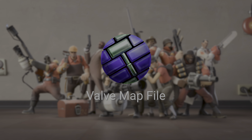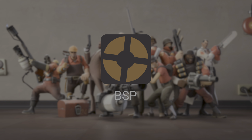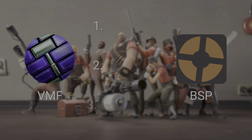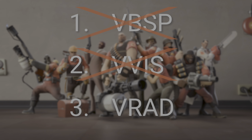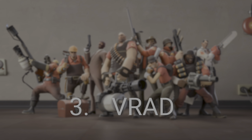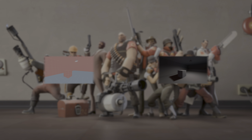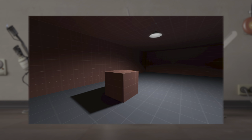When a Valve map file, or VMF, gets turned into a playable map, or BSP, it passes through three compilers called VBSP, VVIS, and VRAD. For the sake of this video, we can ignore the first two because they don't affect the lighting. Instead, we'll be focusing on VRAD, or Valve Radiosity, which is the tool used to embed light in source maps.